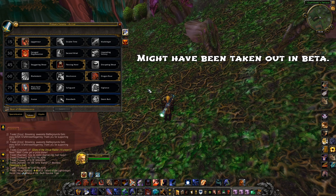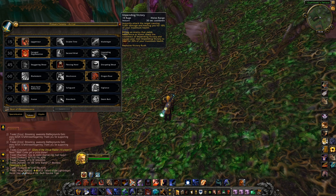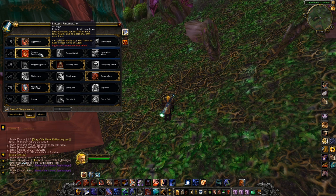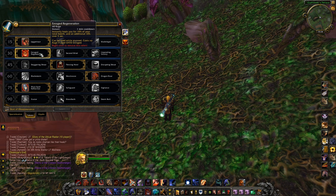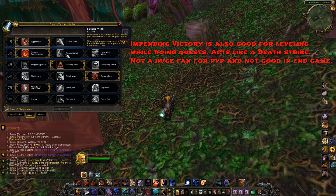Having all those stun factors together could make a viable stunning build in the future. For right now I'm using Juggernaut. The next tier is your self-healing talents. Enrage Regeneration is a one minute cooldown giving you 10% health over five seconds. Second Wind used to be really good in beta - you had to be at 35% health or lower for it to activate and give 3% health per second, then they nerfed it down.